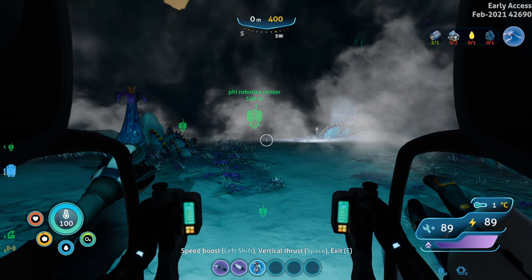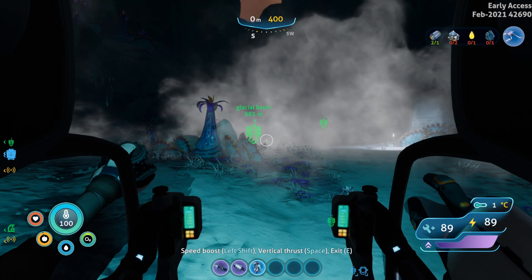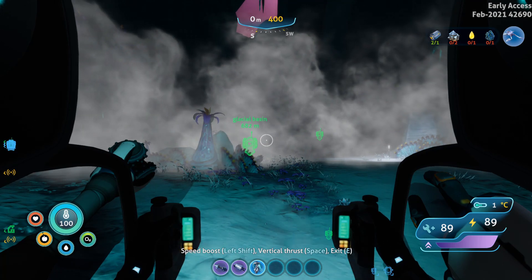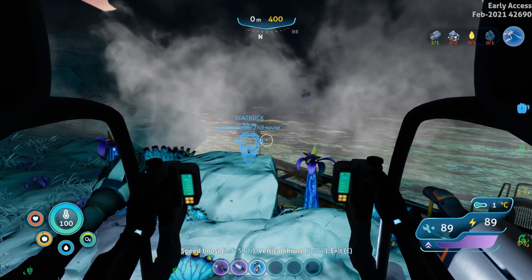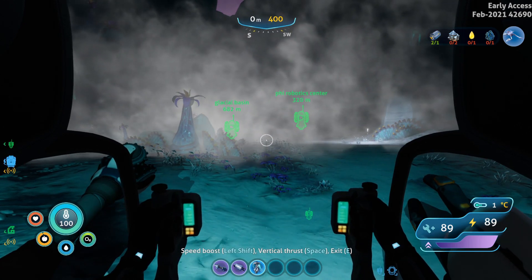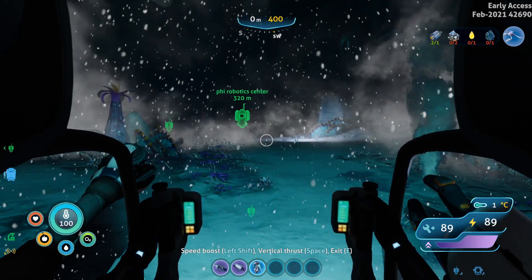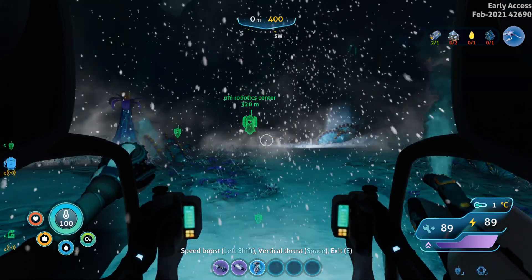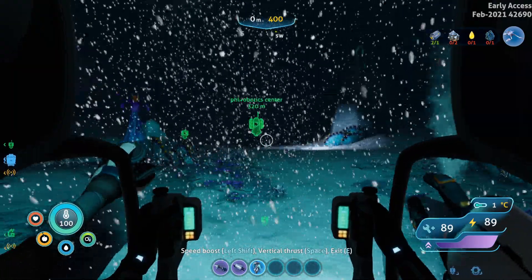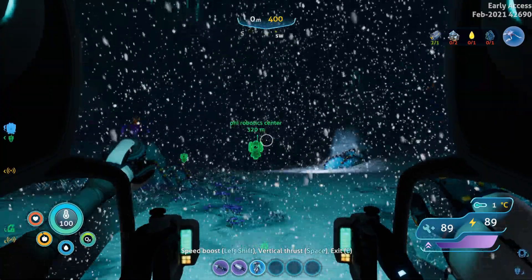As you guys can see, there is a dropped beacon over there which is 682 meters away — that is the first entrance — and this is the second entrance. The first entrance is the one where you go through tunnels, going under the ice and all that. The second one is the easier one where you can bring your prawn suit along, which is much better if you have a long sea truck.